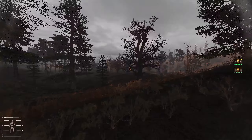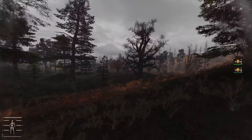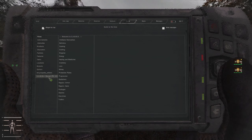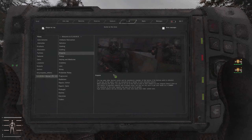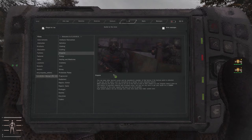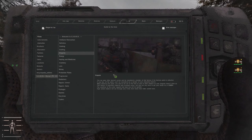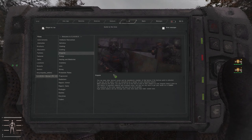A disguise is, as you might imagine, a change of clothing. If we bring up the PDA, I just want to read through what's in here first. In the guide you've got the Gamma Manual and then you've got Disguise. You can wear other factions' armor to be considered a member of that faction if the faction patch is attached. If you tear off the patch you'll be considered as a member of your character's faction — the one you started as or the one you have joined.